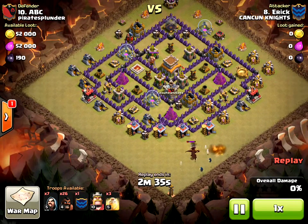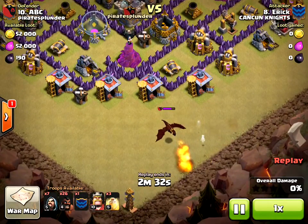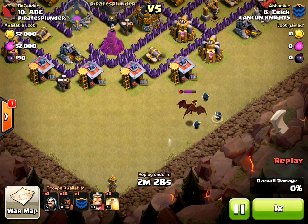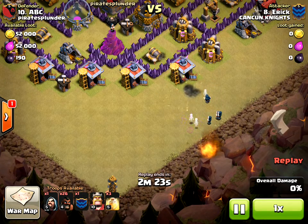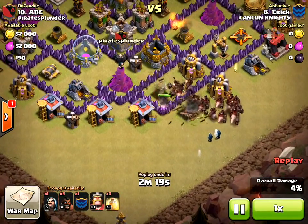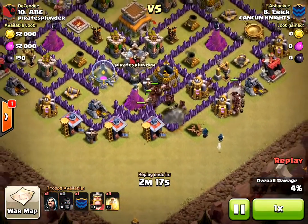What they don't know is that there is another hidden tesla in each corner. Here they are bringing out their wizards; my dragon's taking them out. My dragon's level five because we're a level five clan so we can have an upgraded dragon. Okay, here they come with the hog riders — great move.